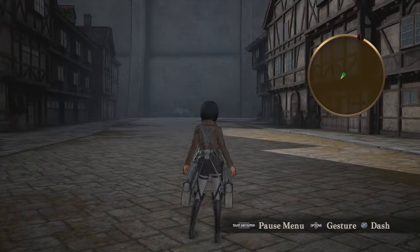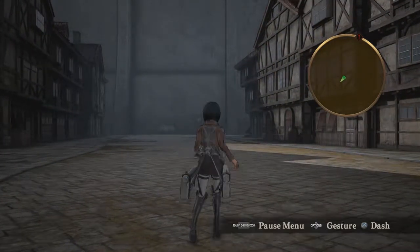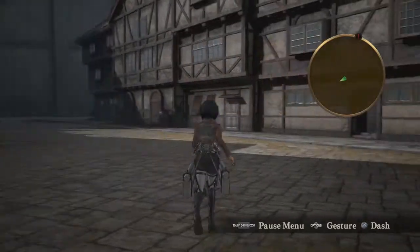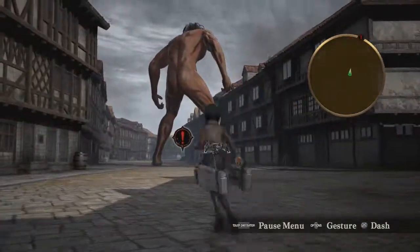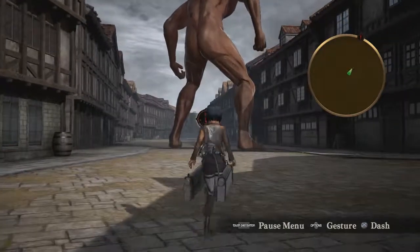Yo, what is up guys, it is your favorite Crow here and today I'll be bringing you a brand spanking new episode of Attack on Titan, episode 5. In the last episode we were zipping around back and forth as Mikasa — we were slicing people up like a ninja blender out here boys. Isn't that right, random titan that helped us in our time of need when we broke composure as Mikasa?